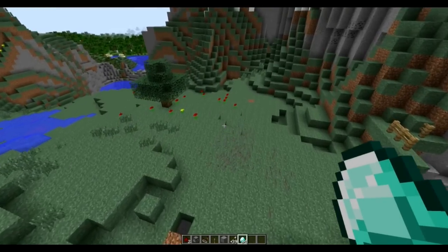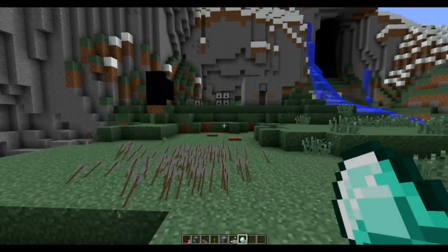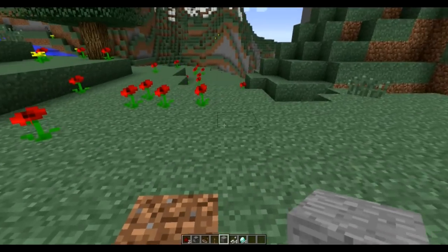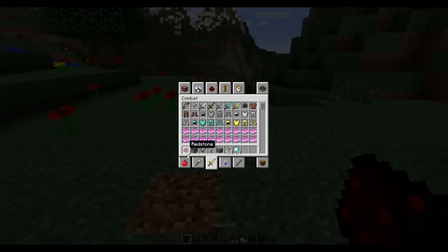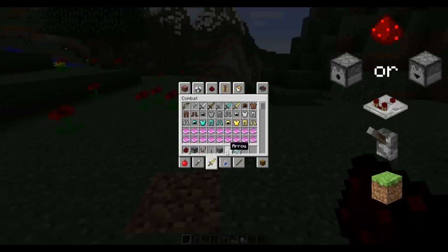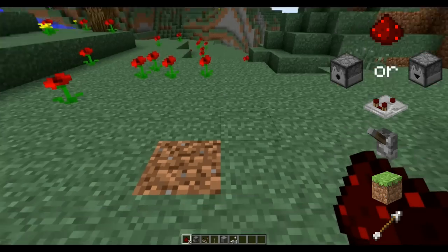Now that you have the idea, I'm going to show you how to make this. All you're going to need is some redstone, a dispenser or a dropper, a comparator, a power source such as a lever, and a block of your choice — and then of course something to load into the turret.